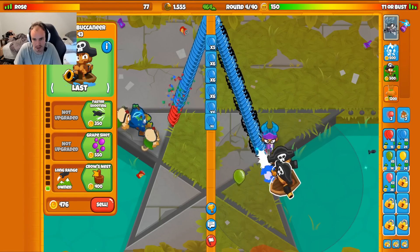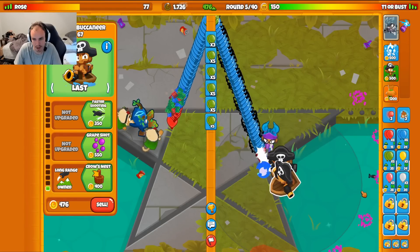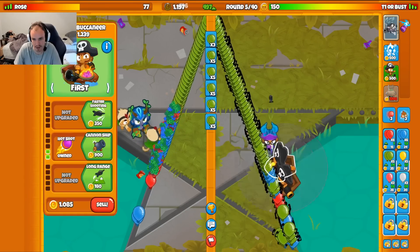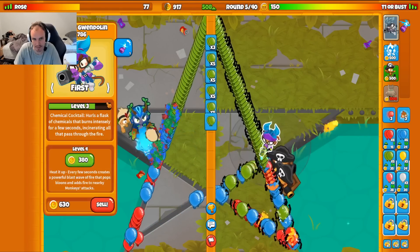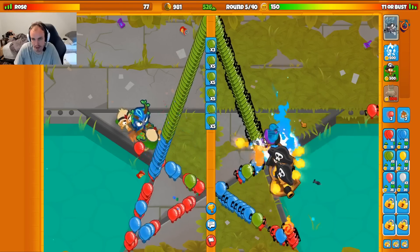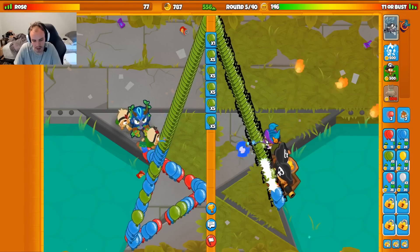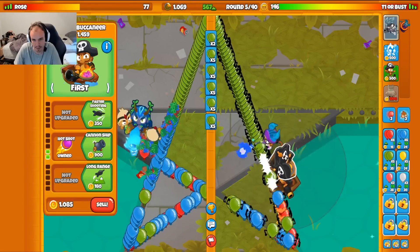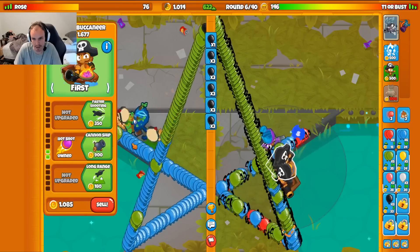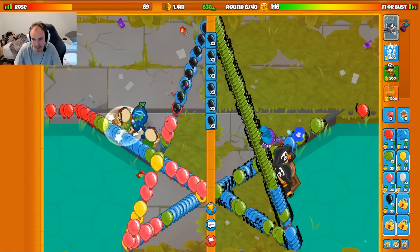Let's get a second one with longer range. If I can greed for a merchantman without going for a canonship first — I don't think that's going to happen. Let's throw down one of those real quick, clear out some of those balloons for me. I think prioritizing eco here quite a bit is going to be good for me, and then we'll go for merchantman later. I think that's the route people normally take with Boat in their loadout.